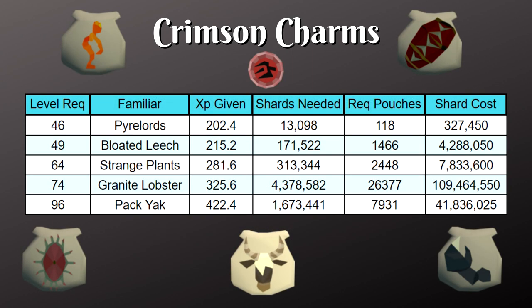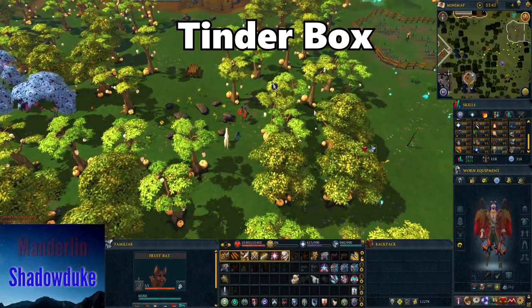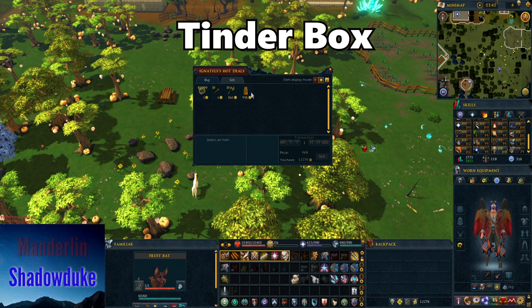Once you have crimson charms, here's what to create: at level 46 make pyre lords, level 49 bloated leeches, level 64 strange plants, level 74 granite lobsters, and finally at level 96 pack yaks. Note there's a huge jump between level 74 and 96 costing about 109 mil in shards alone. It's actually going to be cheaper to use blue charms for that range, which I'll cover shortly.